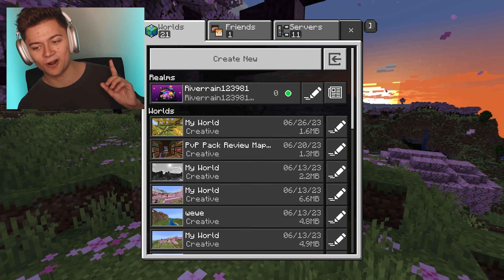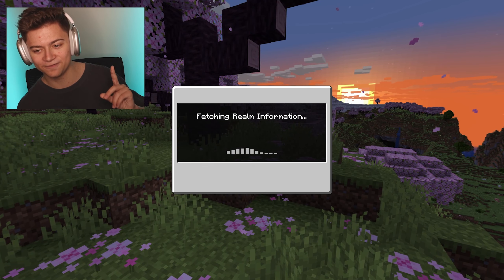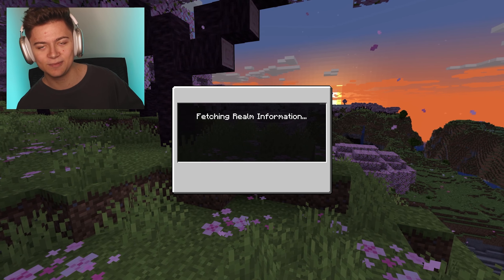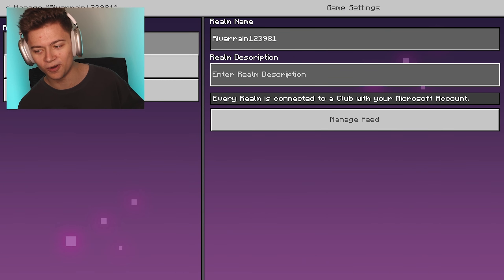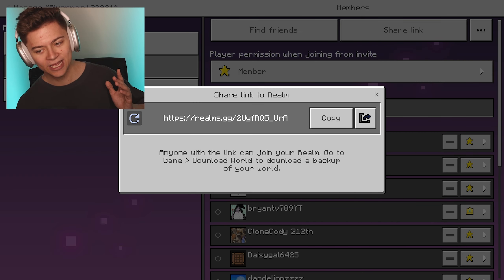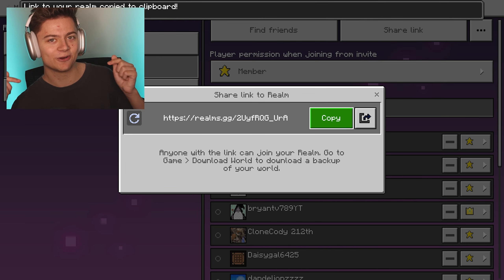So this is right over here and I'm about to reveal to you guys the join code. If you want to take a look at it, it is actually the most awesome realm ever on 1.20. All we need to do is press share link — and boom, there's the link right there. We're gonna copy it and add it to the description if you want to take a look.